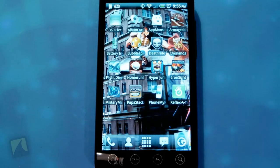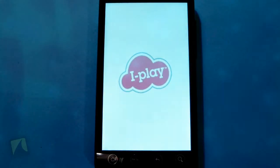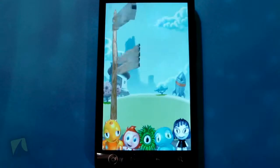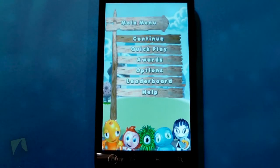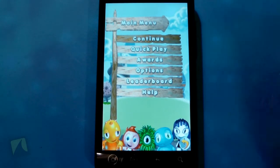Let's open up Bubble Town 2 HD. The 'HD' hints that this is the higher-res version compared to the lower-res ones, and you can see it looks pretty gorgeous. The little characters look pretty clear. I'll enable sounds — it's got some funny little music playing. You can go to Continue; I was starting a story mode, and yeah, there is a story mode, which is kind of interesting.